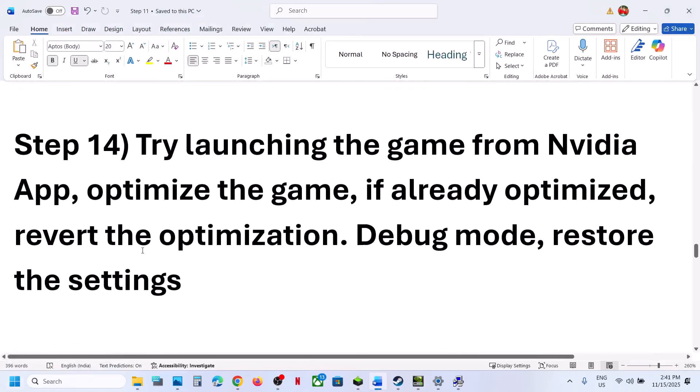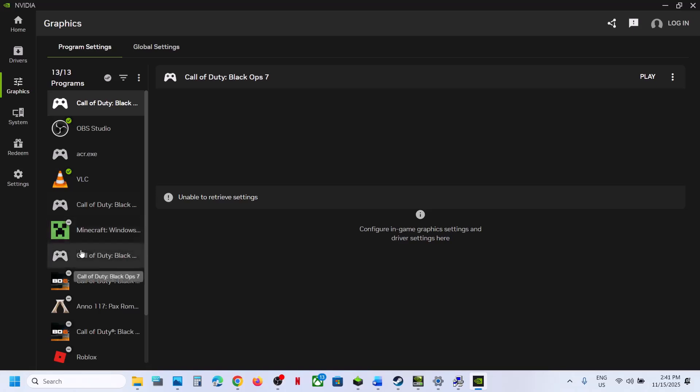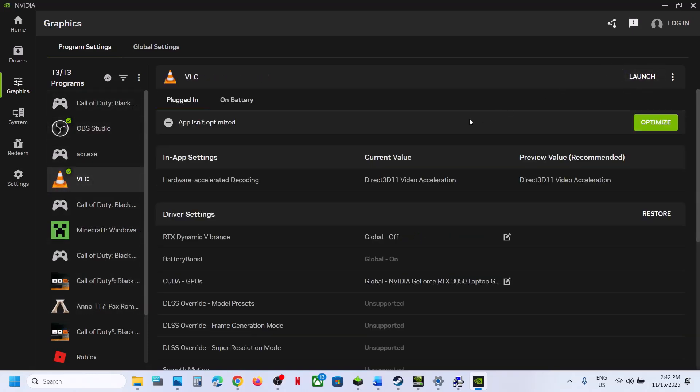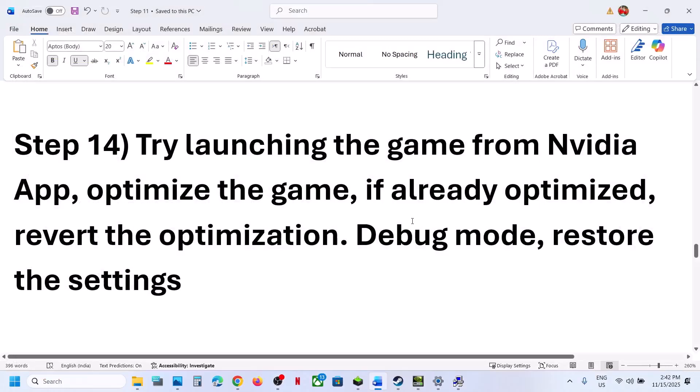The next step is to try launching the game from the NVIDIA app — for NVIDIA card users. Open the NVIDIA app and find your game. If you can find it, select it and click Play to launch from there. If you see an Optimize option, you can optimize the game and relaunch; if already optimized, revert the optimization. Then go to NVIDIA app Settings, turn off the NVIDIA overlay, close the NVIDIA app, and relaunch the game.